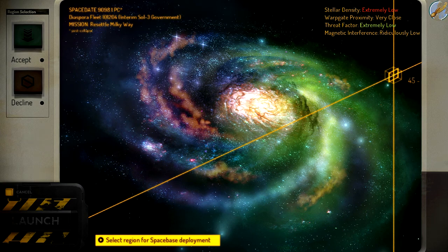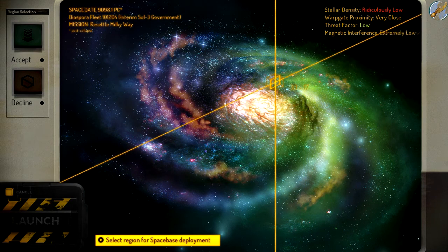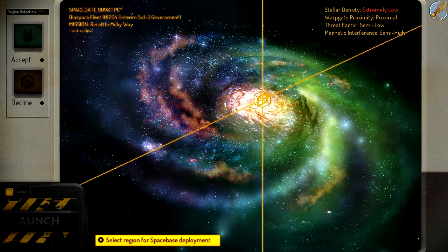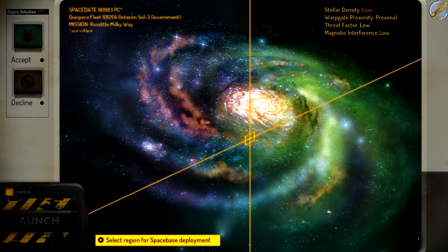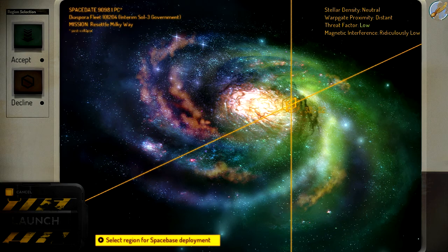I've just realised Fraps is showing its frame count in the bottom right, so I'll just get rid of that. There we go. Same control as a screenshot for Steam, which is lovely.